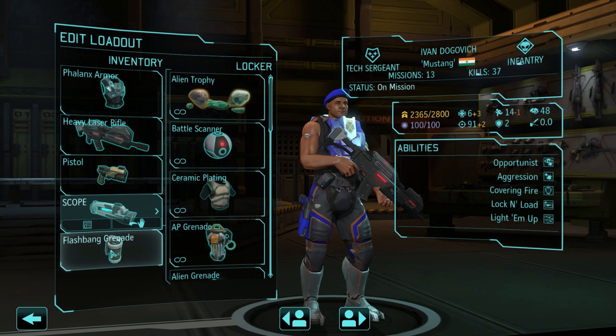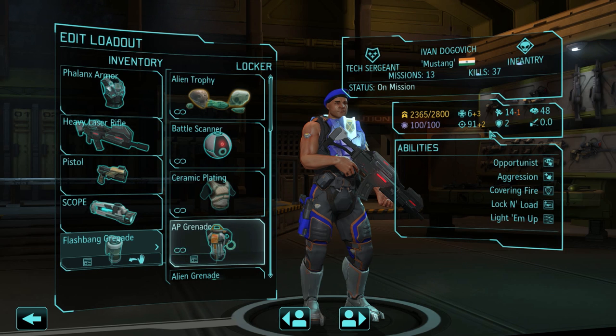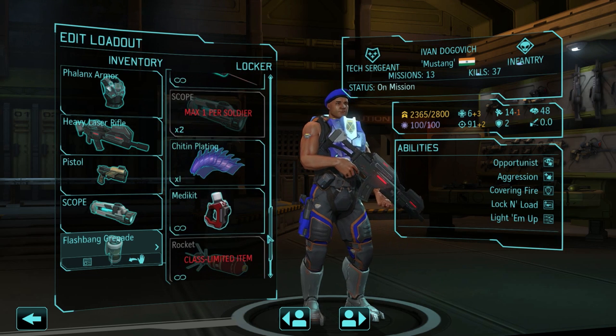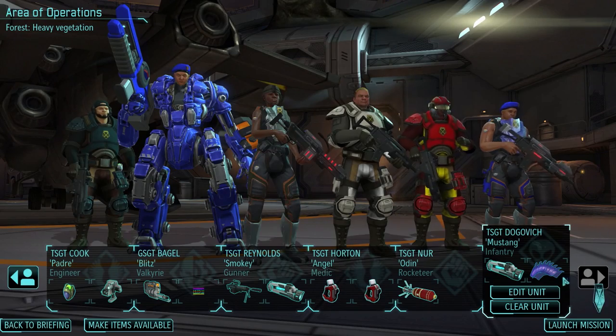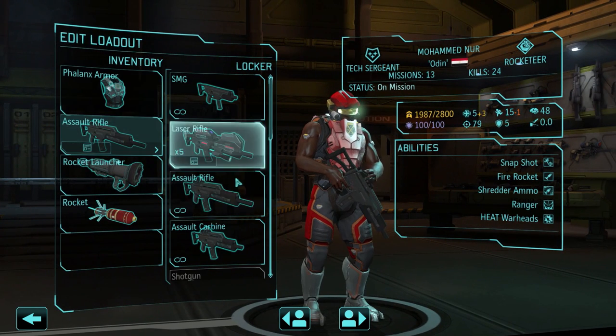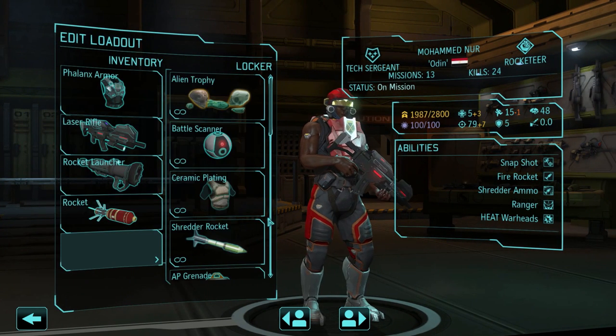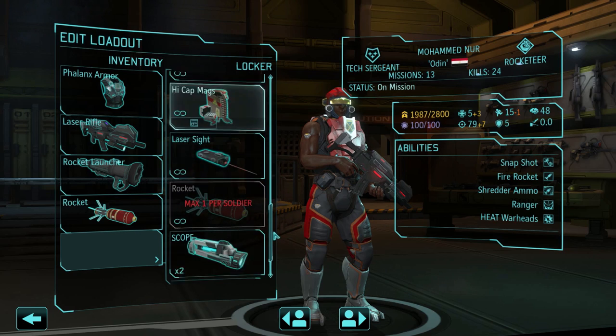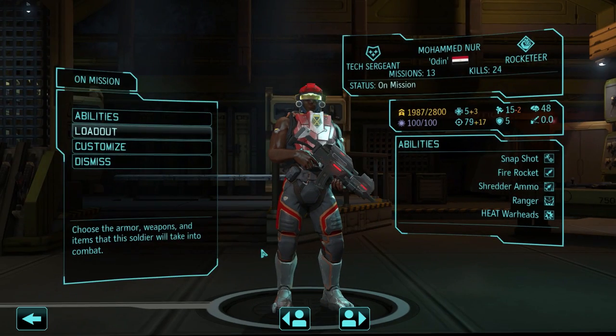I might give him alloy plating or kiting plating. I don't like 9 hit points — that's a little on the low side. Let's give him kiting plating. Next up, a Rocketeer: laser rifle and scope. I seriously need more Carapace armor, but that's why I'm making some.